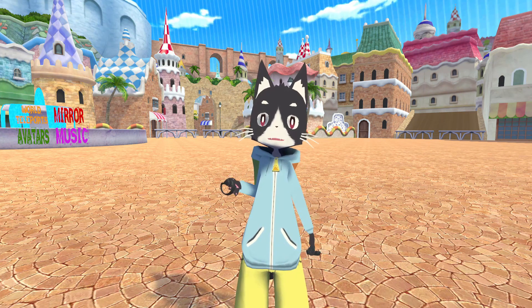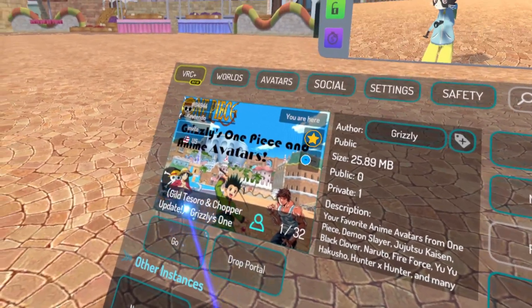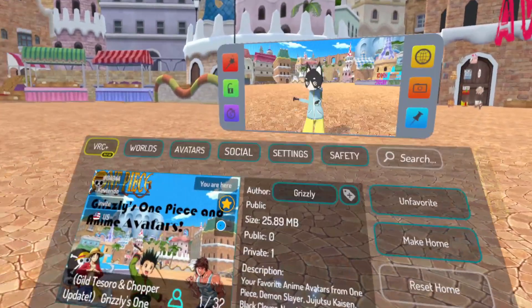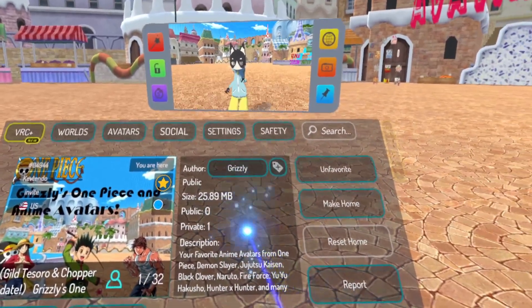The world you want to head to today is a PC world called Grizzlies 1. This one says Guild Tessero and Chopper update, which is just the update. So the world by default is just called Grizzlies 1 over here by Grizzly.